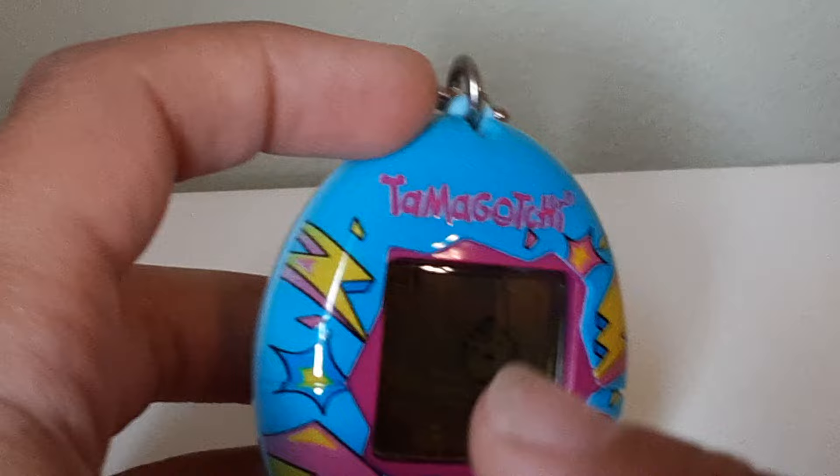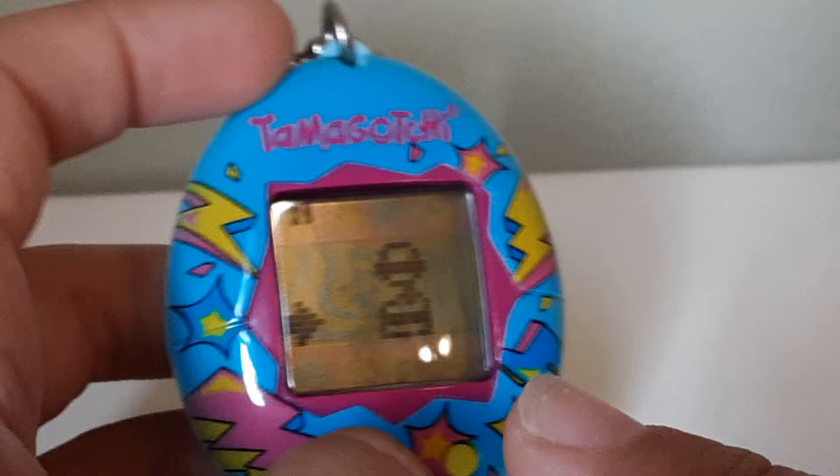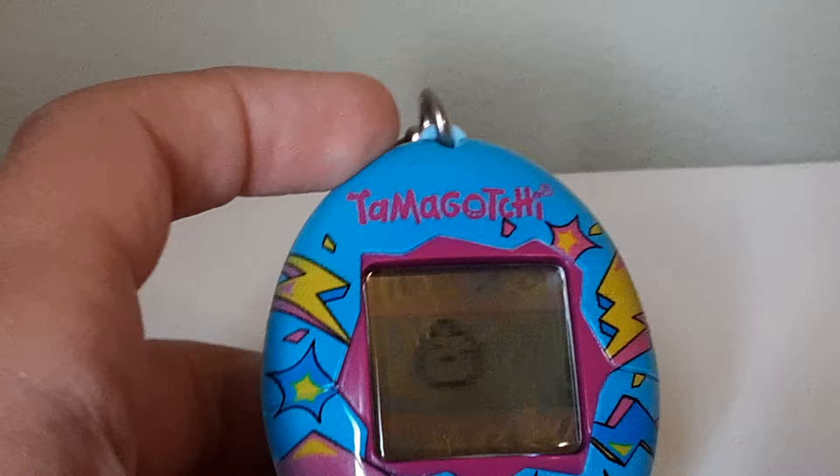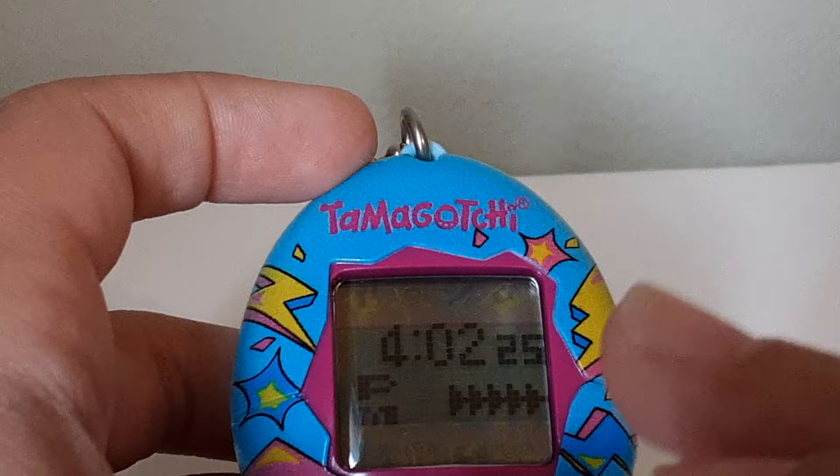Then you press this middle button, and it will show either a snack or a burger. A snack is when your Tamagotchi is not hungry at all, and the burger is for when your Tamagotchi is hungry. Make sure to always set the time when you start, or else it's going to fall asleep really fast.